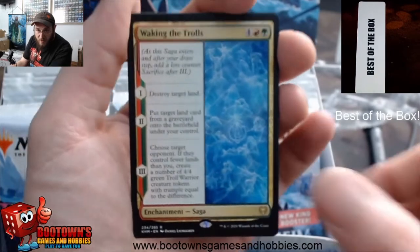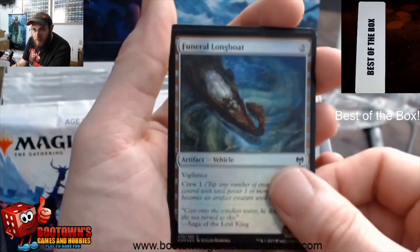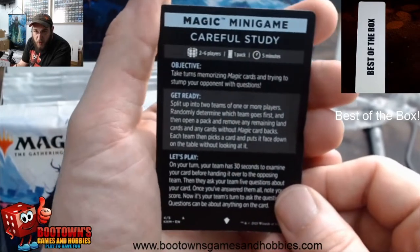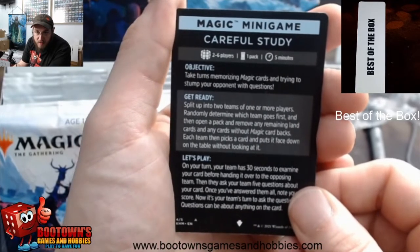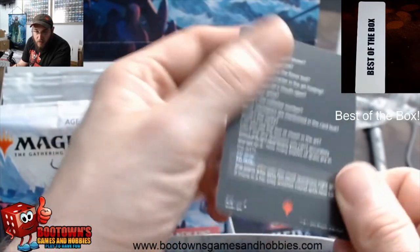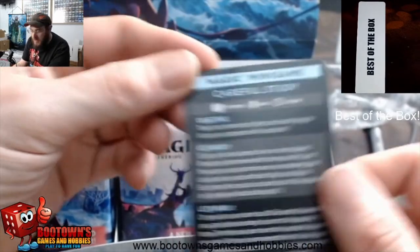Another Waking the Trolls — card's also been wrecking me. Ice Bind Pillar, Funeral Longboat, and careful study — take turns memorizing magic cards and trying to stump your opponent with questions. This is like worse mental magic.